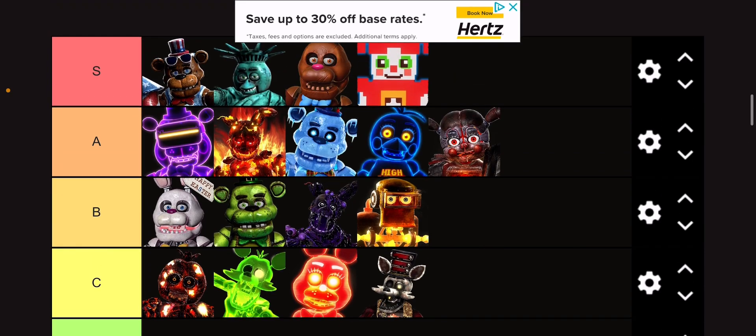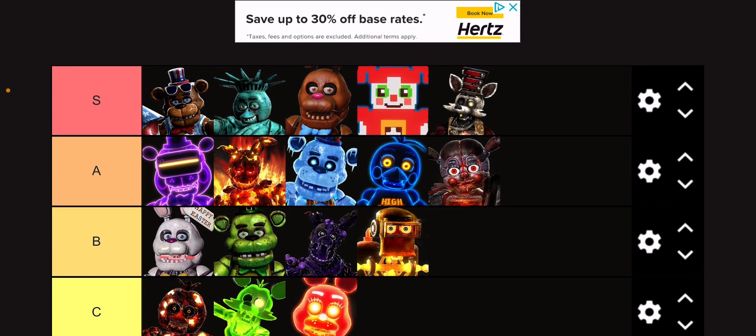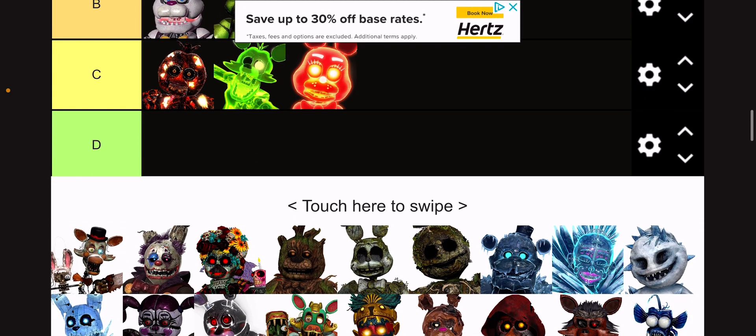Ringmaster Foxy gets an S tier. I love the design of Ringmaster Foxy. It's really cool. I like how they replaced the hook with a whip — and you know what? That's a really good design choice.